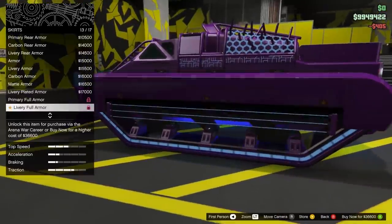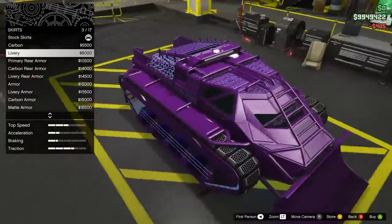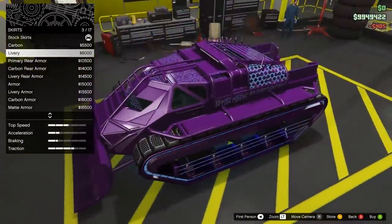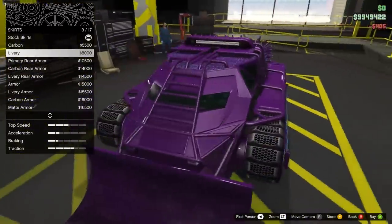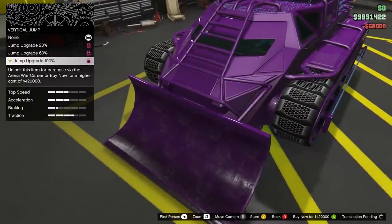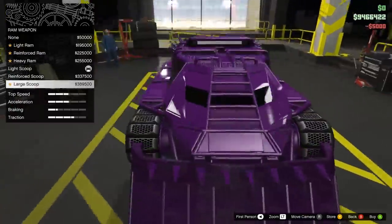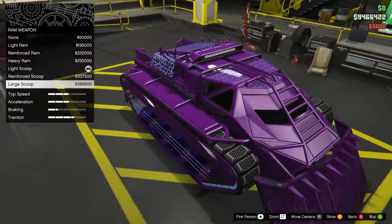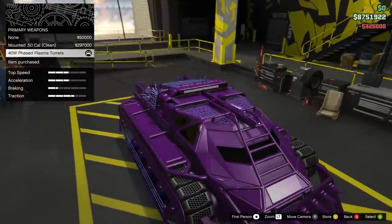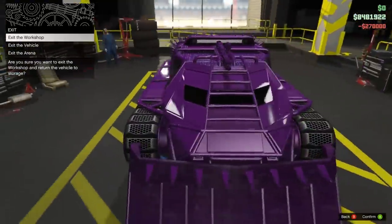Turbo. Yeah. Vertical jump — all the way up. Windows — limo. They don't need to see the alien behind the wheel. The scoop — I think I'm gonna go with this. Plasma Turrets — we have to have the Plasma Turrets, man. It's an alien tank. And then the good old kinetics. And we're ready to go, guys. Let's head out there and let's troll some people. It's alien time.